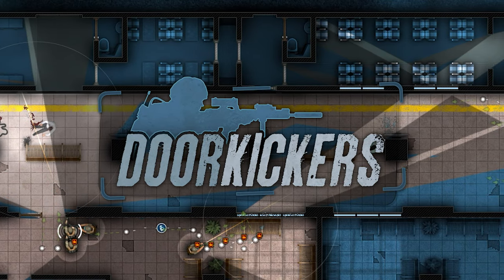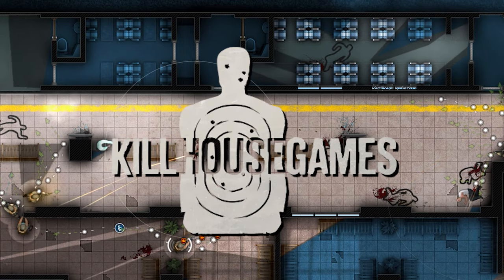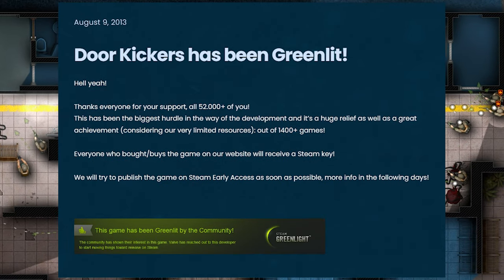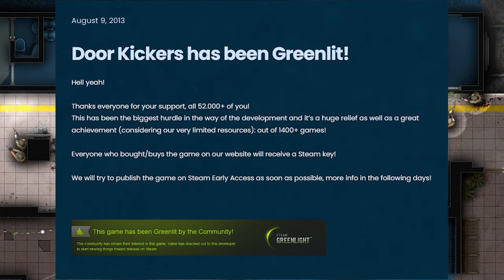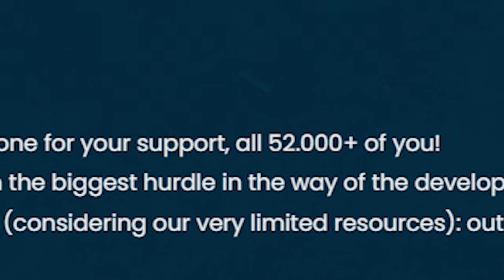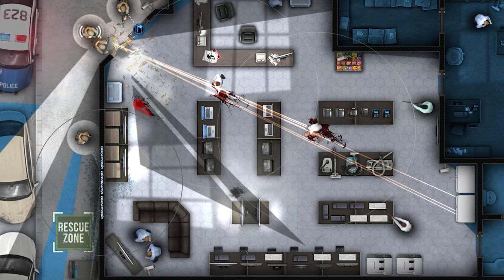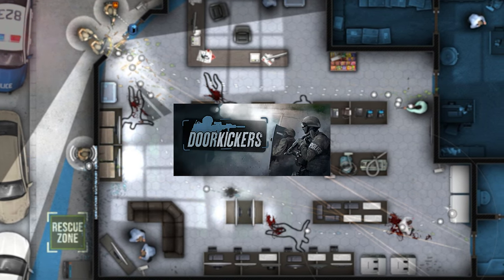DoorKickers is the first game of the Tactical Games series of the same name, developed by a Romanian indie studio, Killhouse Games, which submitted its first project on Steam Greenlight in 2013 and was thereafter endorsed by over 52,000 users, resulting in Valve approving the game. Over one year later, the final version of the product was published on Steam.